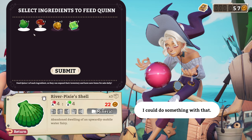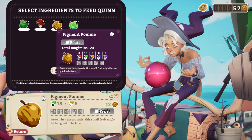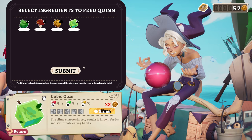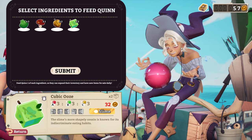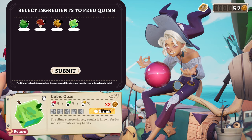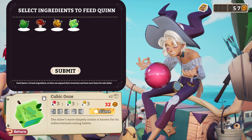Mushroom? They hover. Feed Quinn one ingredient so they can expand their inventory and have new items for sale daily. Will all of the adventuring produce just slam straight into Quinn's orb? I kind of need to sell some of this stuff, Quinn — to actually get money. What is that between Quinn's legs? Is that like a mirror? Is that part of whatever Quinn's on?